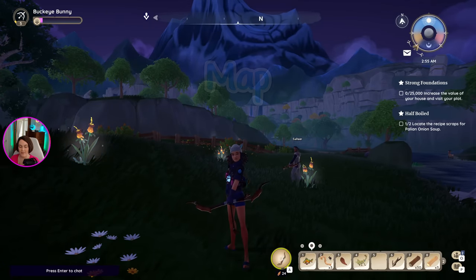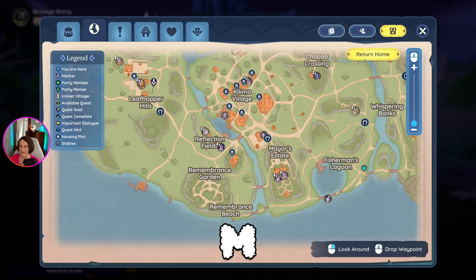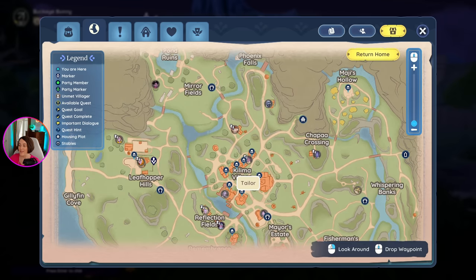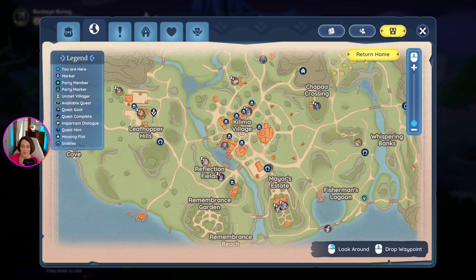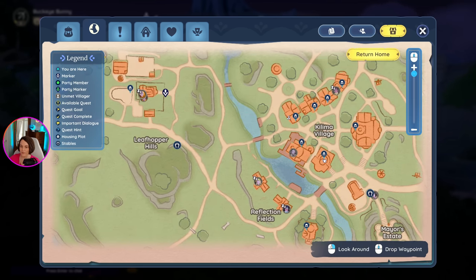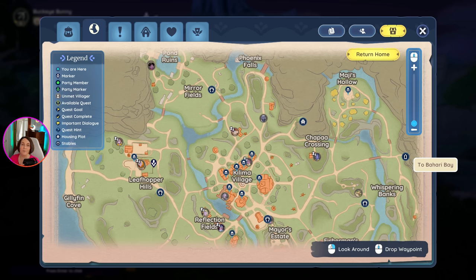Let's begin by talking about the map, which will be very important to you. You can pull that up with the M key and scroll out to see the entire map — it is quite expansive. There is also a second adventure area on the right side, and that is Bahari Bay. If you notice, there are little horseshoe icons on the map. When you go to those locations, you will find a board — I'll show them to you in a minute.